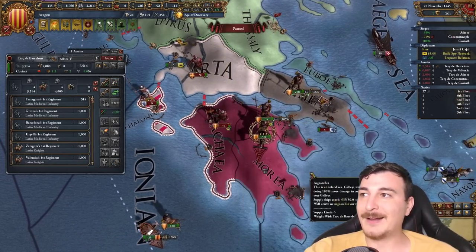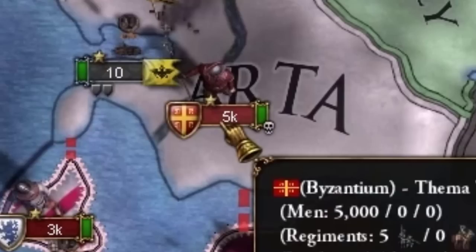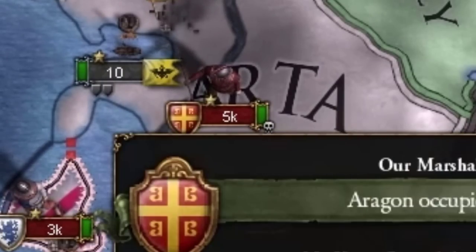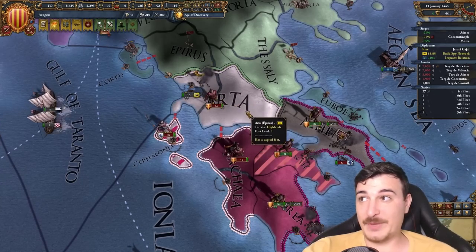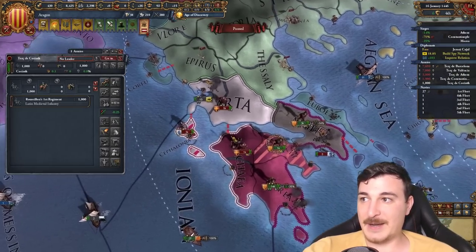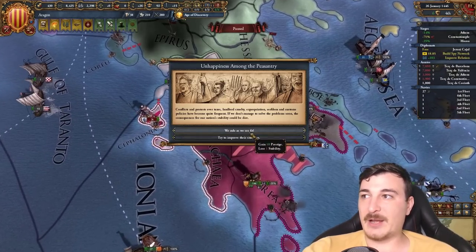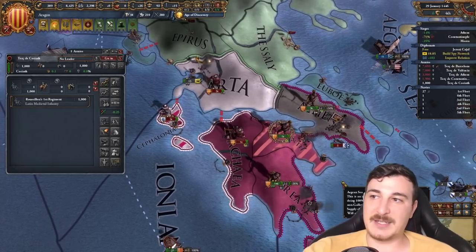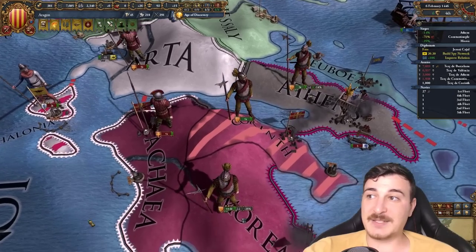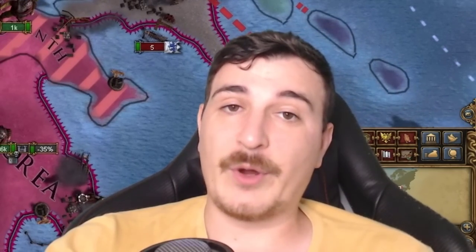Boom shakalaka! Epirus, you are not too bright, my friend. If the Byzantines take and fully occupy Epirus and peace them out, I really hope they fully annex them. Actually, thinking about it — if we're in a defensive war against Epirus, we get less aggressive expansion from vassalizing the Byzantines as a consequence.